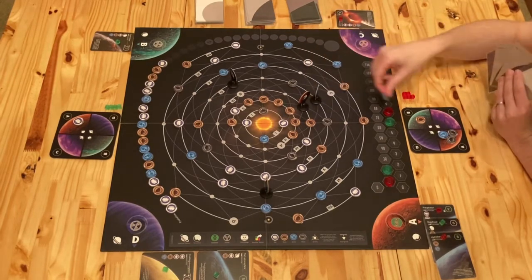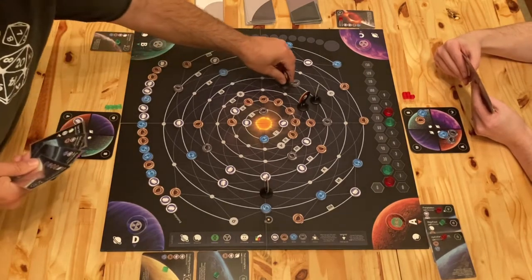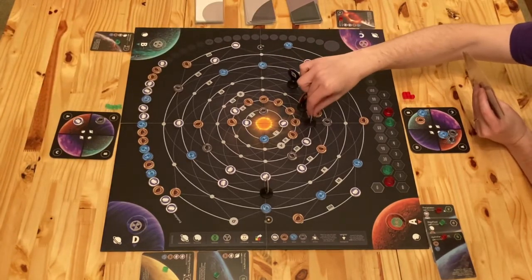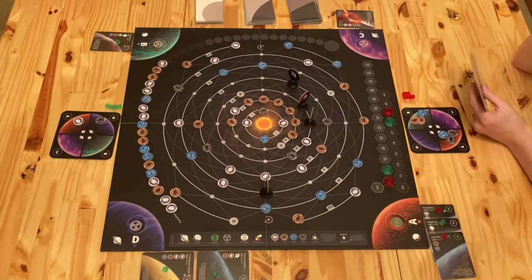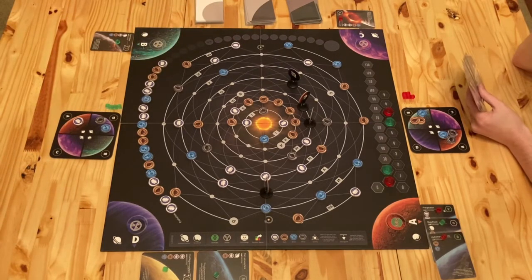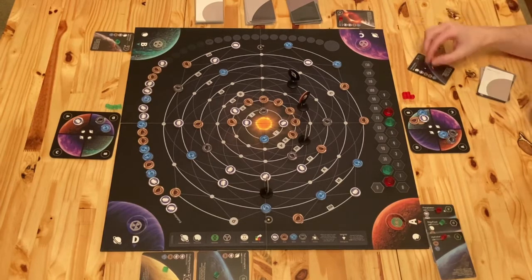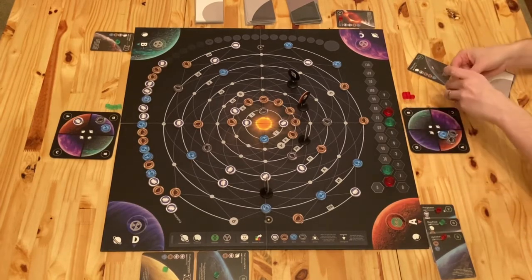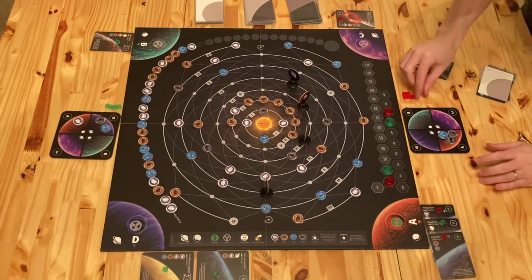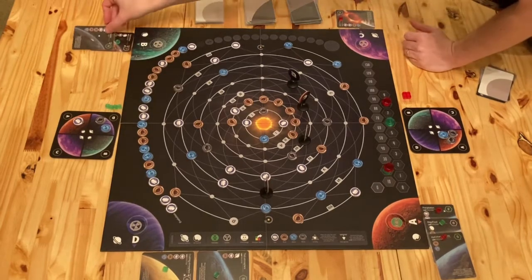So B is going to come over here and run into this water. He's going to slam into that. He's going to drop down here and grab that. Into D. B is going to go here and get this. And that's going to complete a card for me — for two dirt, one water, and one cloud. That's going to be 11 points on B.